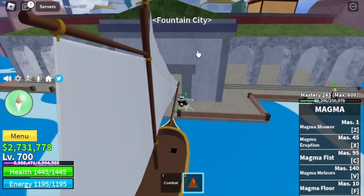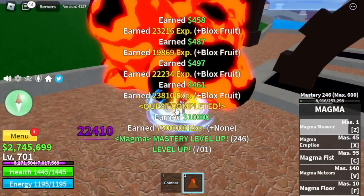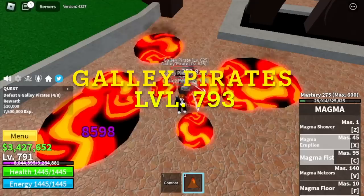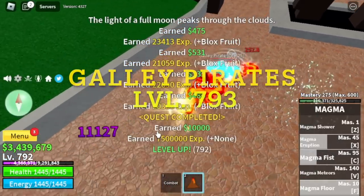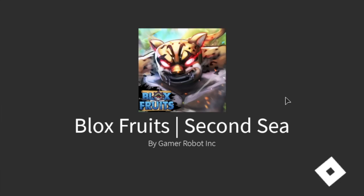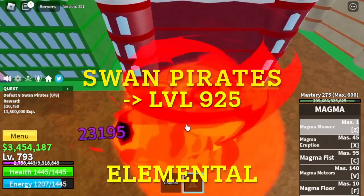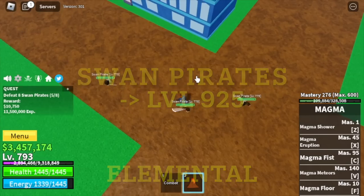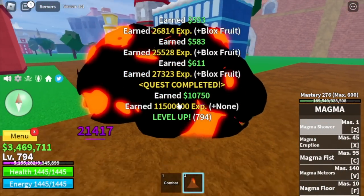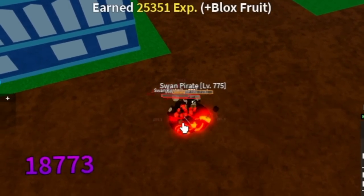We are going to continue grinding in the Fountain City with the Gali Pirates. One Z skill is enough to defeat them. We're gonna take advantage of that and defeat Gali Pirates until you reach level 793. We are going to skip lots and lots of mobs, but believe me, this is the fastest way to grind in this game. Next up is the Swan Pirates — your goal here is to reach level 925. No need to worry about grinding here because it is elemental — these mobs cannot damage you. Keep on grinding here until we reach level 925.